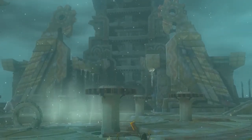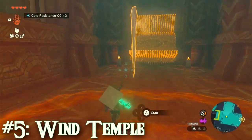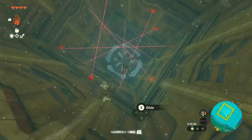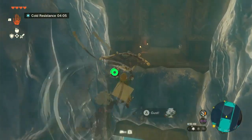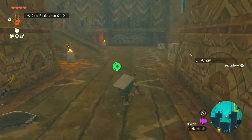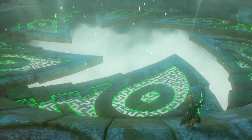The Wind Temple proper is kind of good. It's got wind puzzles covered with ice stuff since someone's brewing a blizzard in the middle of the airship, and while some of the puzzles are a little basic, the environment makes good use of Tullin's ability and gives you a lot of freedom with how you move around the airship.